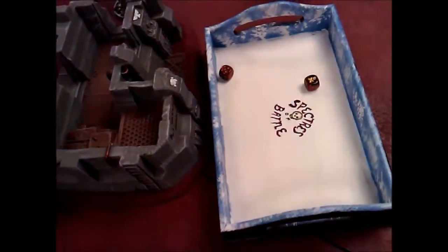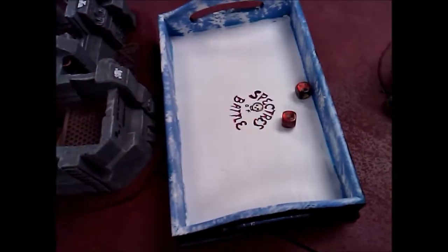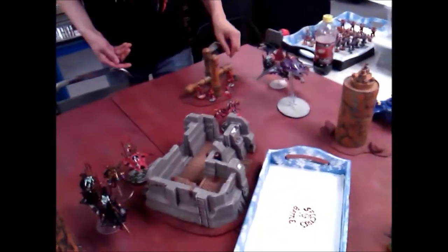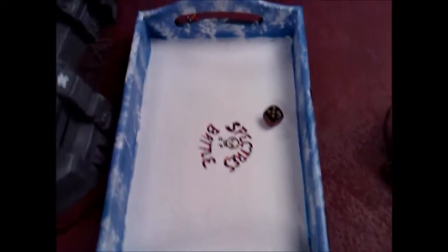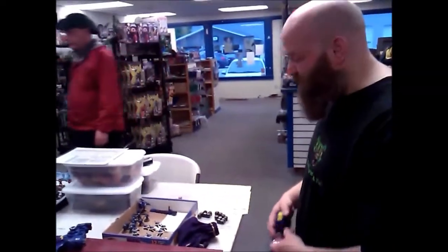Two hits. These are strength fives, so I'm going to need twos. That's AP five. We'll take the cover. The youngins will prove that they are worthy. One did. One did not. It doesn't look like you're cutting back from safari.